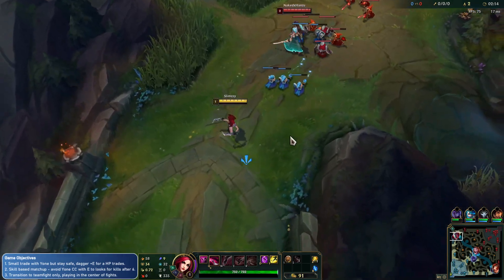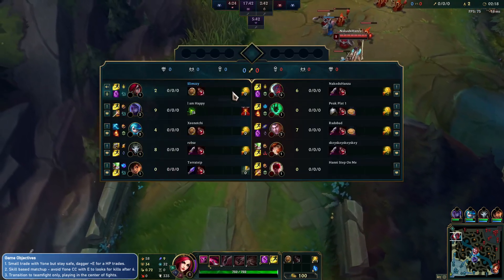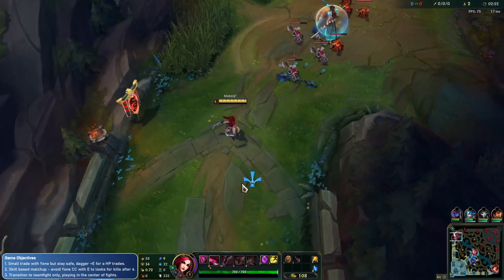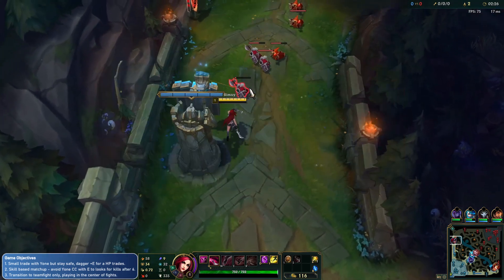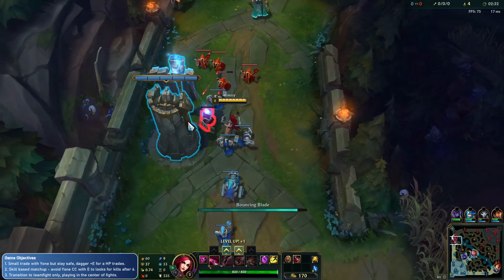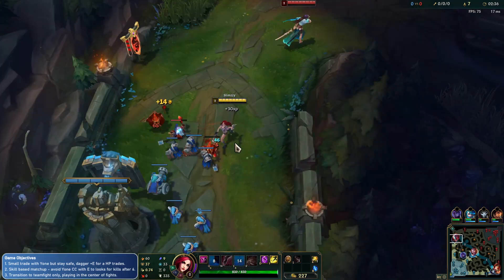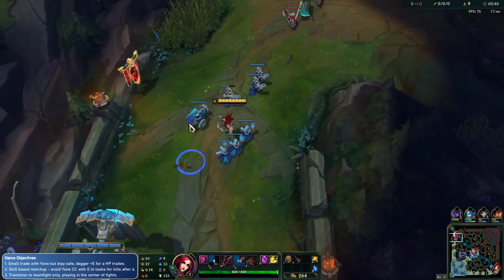Usually you can abuse Lethal Tempo to kind of out-auto-attack whoever you're against in the lane. After you ult — I missed the XP of one of the minions I think. So you would ult, get the Tempo stacked up, and then you could use that to out-auto-attack them. Your ult's going to do a ton of damage, your Tempo's going to do a ton of damage. Nice — managed to get all of those.